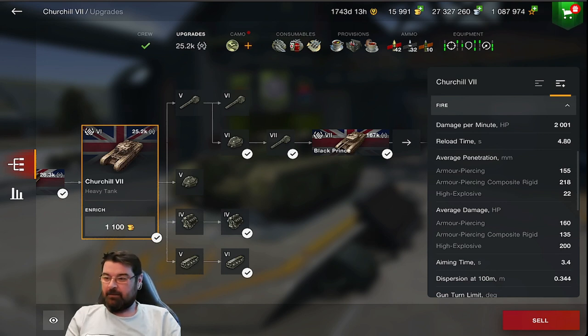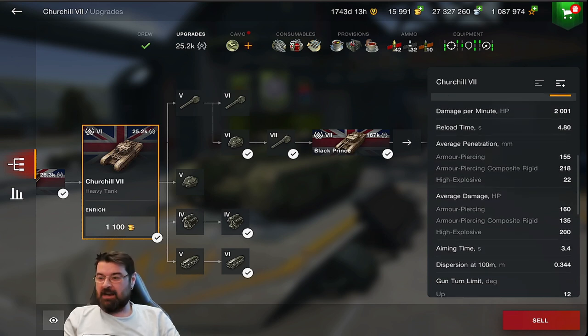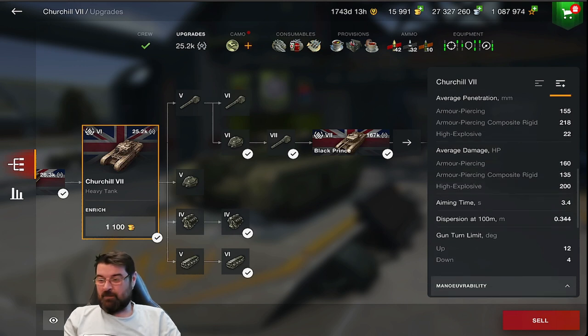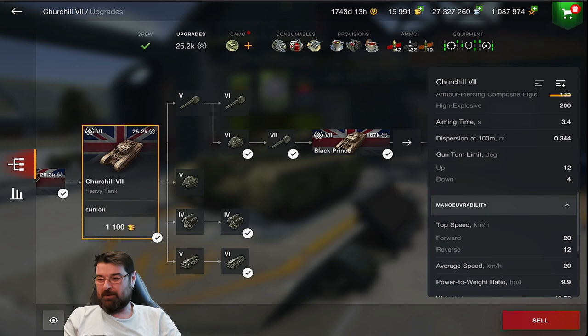If it's doing 2000 DPM, why is this one of the worst performing damage-per-battle tanks in its class? Reload time 4.8 seconds - that's really good for a heavy, better than both the Chi-To and T37 at five seconds. But penetration is 155mm - a bit low. APCR is 218 - not too bad. HE 22 - really low. Average damage 160 - same as the T37. Aim time 3.4 seconds. Dispersion 0.344 - same as the Chi-To.